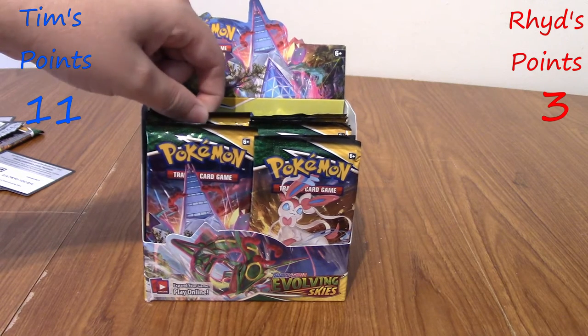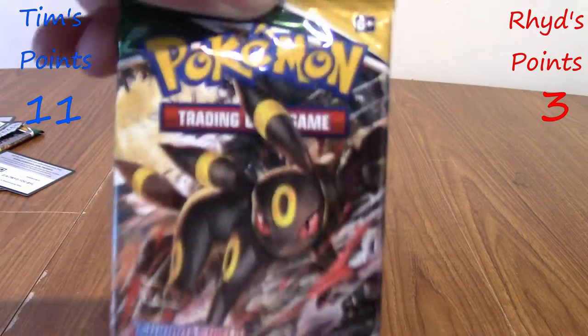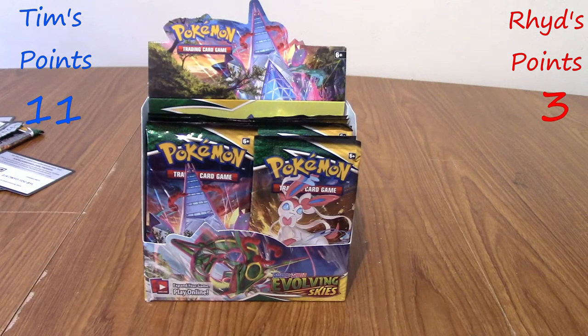Tim, take it away. It's Umbreon! We've only seen 2 of the Evolving Skies Eeveelutions so far — only Espeon and Leafeon — so definitely curious to see the other ones. There are 8 overall: Umbreon, Espeon, the 3 Kanto ones, Leafeon, Glaceon, and Sylveon.